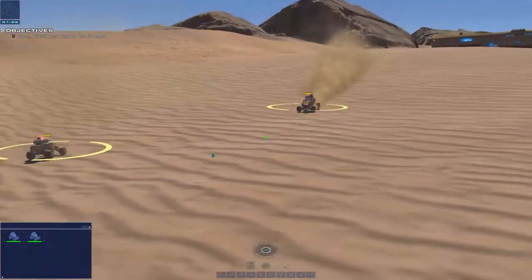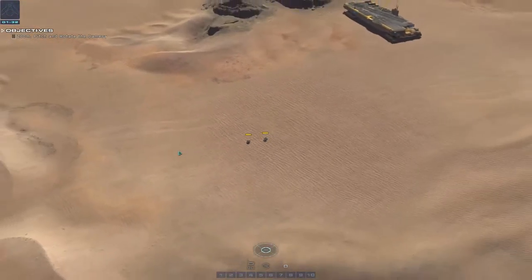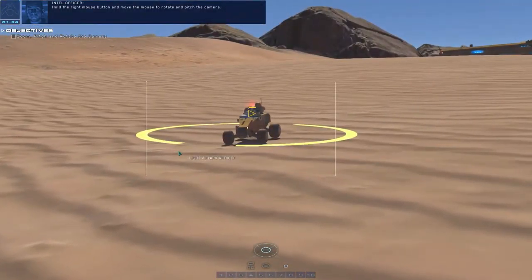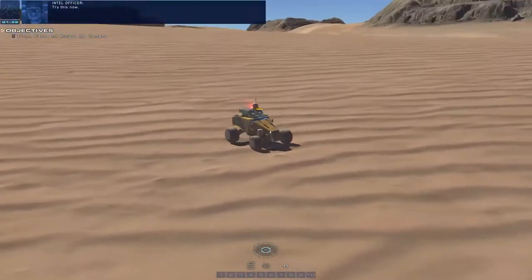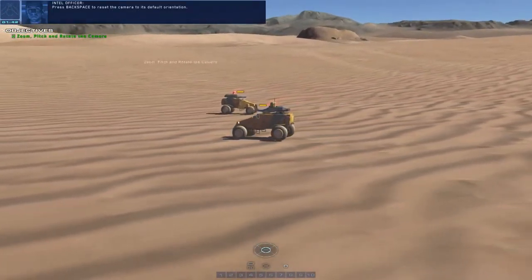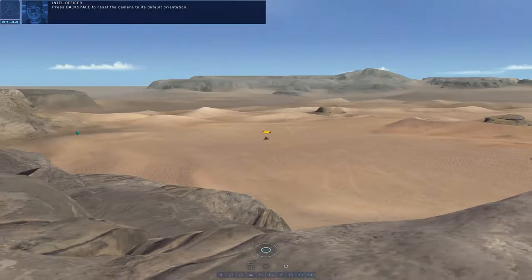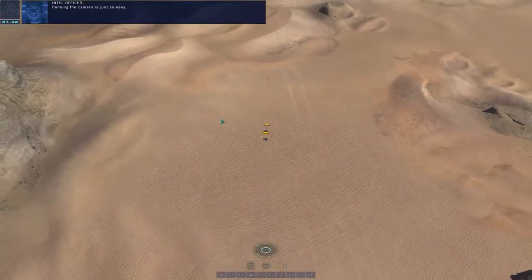You'll learn how to control the game camera. Scroll the mouse wheel to zoom in and out. Hold the right-mouse button and move the mouse to rotate and pitch the camera. Press backspace to reset the camera to its default orientation.